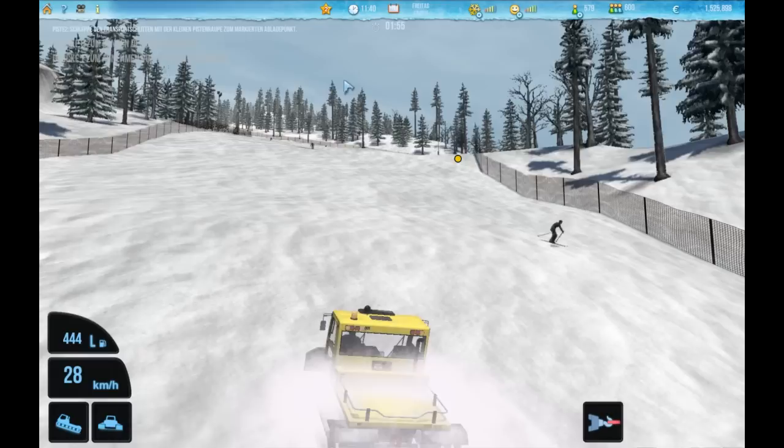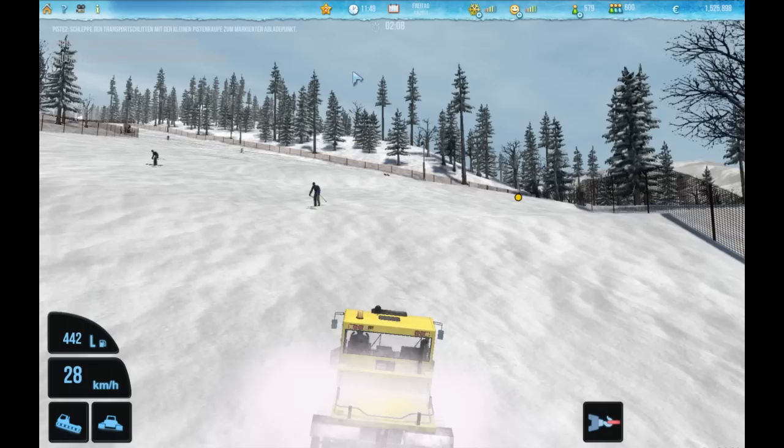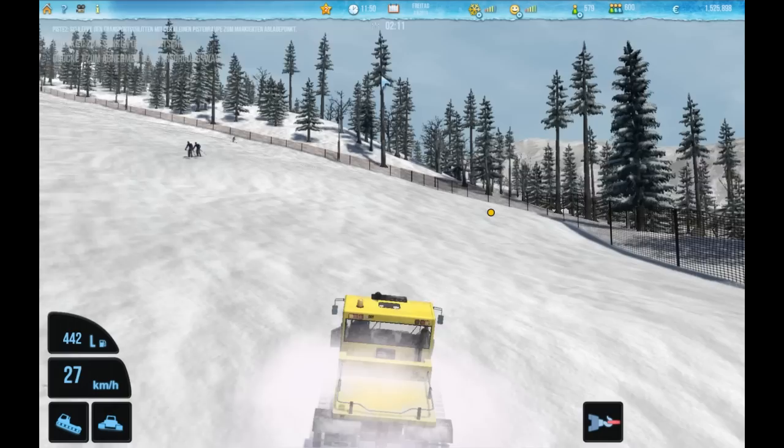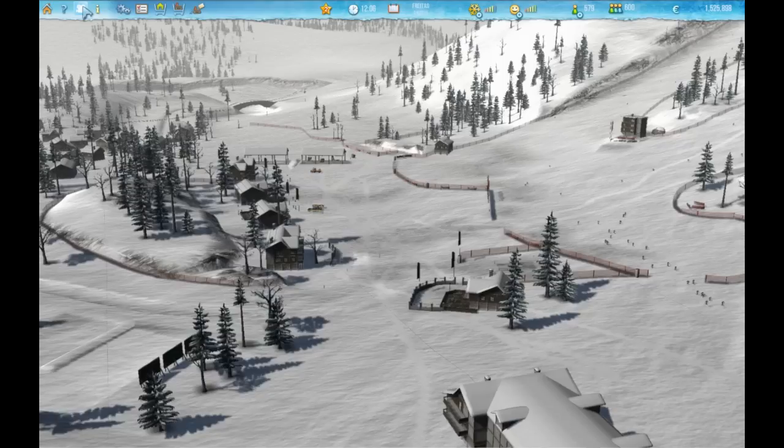You can see something that is quite interesting: the skiers evade the snowcat. They have a quite sophisticated AI that sees the snowcat coming and they stop. So it is impossible to drive over them or to hurt them. One point that I still don't like about the game is that all skiers are looking the same — I hope that will be changed in the future.